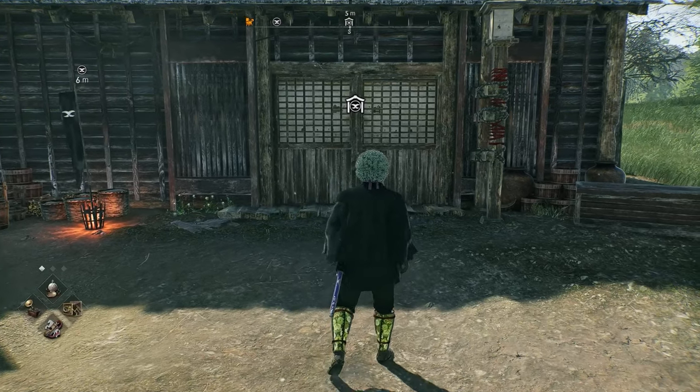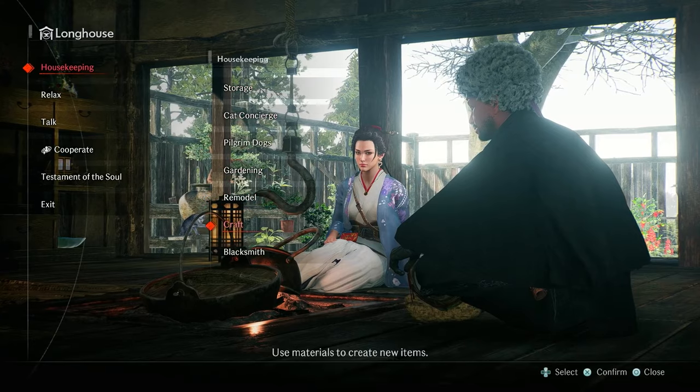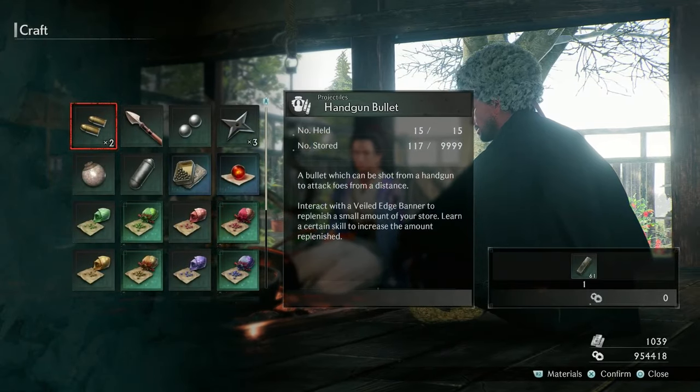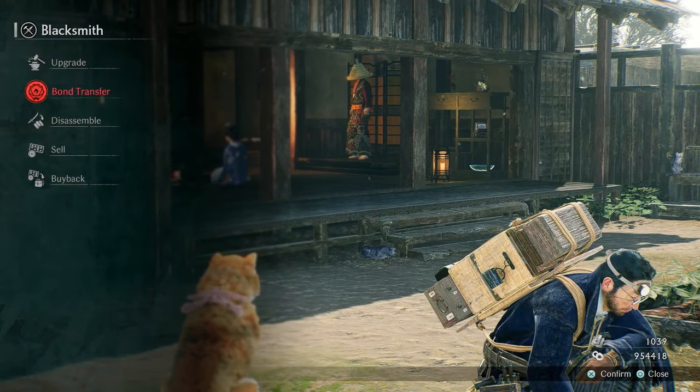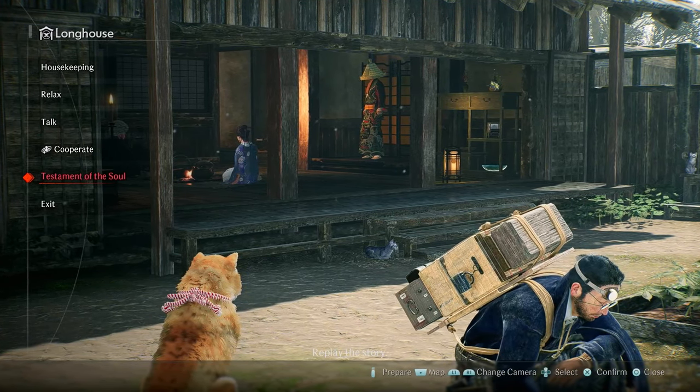Once you are done checking out all the new stuff, you can head back into your longhouse where the game will tell you that you can now craft and use the blacksmith from within your longhouse. You'll be able to craft anything that could be crafted at a vendor, as well as being able to use all the blacksmith's features from blacksmith vendors.